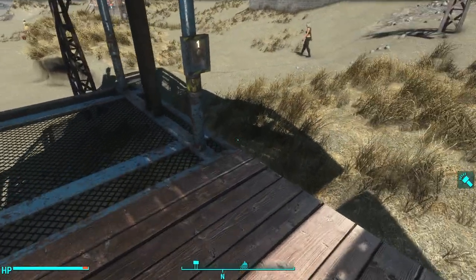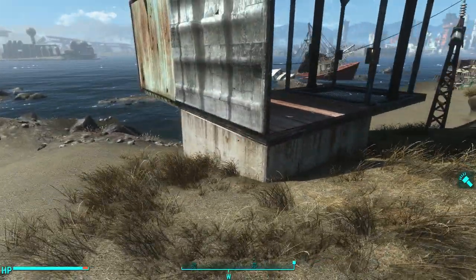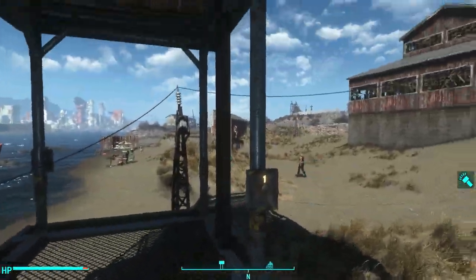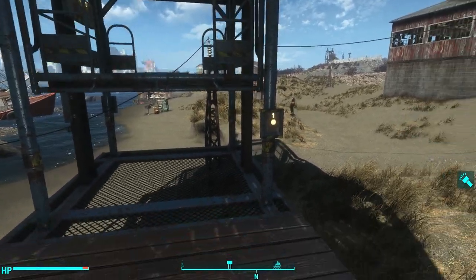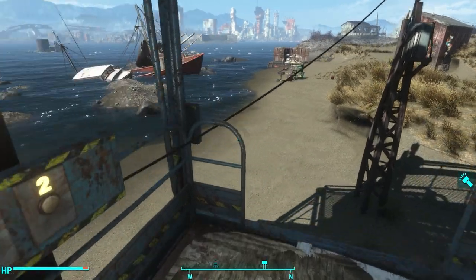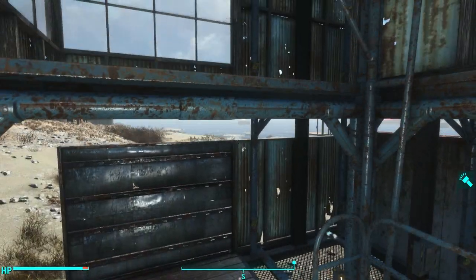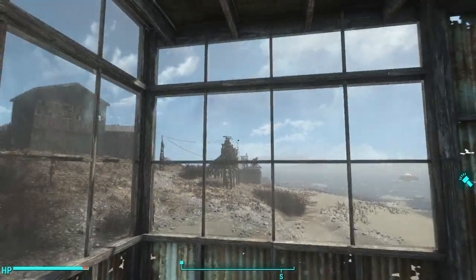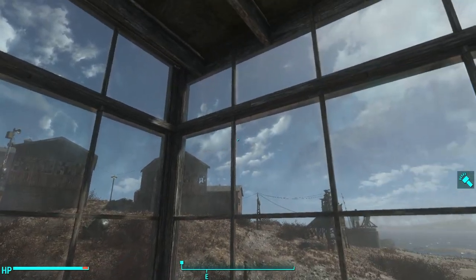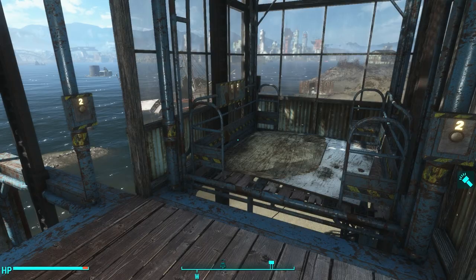The elevators snap to floors. This is just your regular concrete floor from vanilla Fallout 4, and then you can call the elevator from the bottom floor just like any other elevator by clicking the button. Then you can choose which floor you want to go to. I'm going to go to floor two and it brings me up to floor two. As you can see, I'm using the greenhouse tiles here and it does reach the top — it feels kind of flushed out and flushed in.